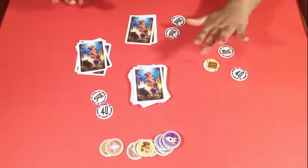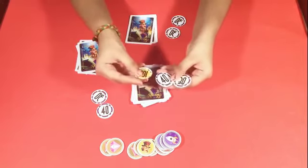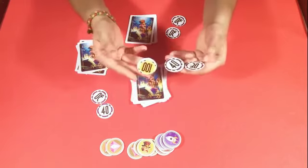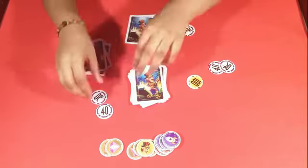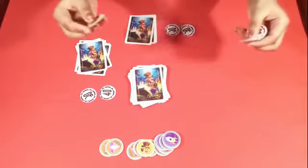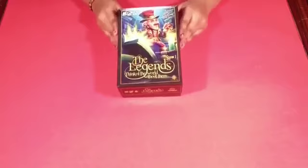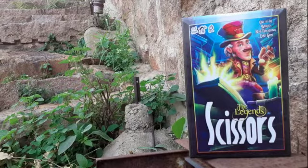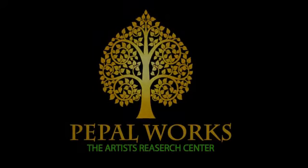Game End: The game ends when a player declares the last pair correctly and scissors are not used. If that happens, the player can take any token from the available tokens in addition to their category token, and the game immediately ends. Thank you so much for watching — see you next time!